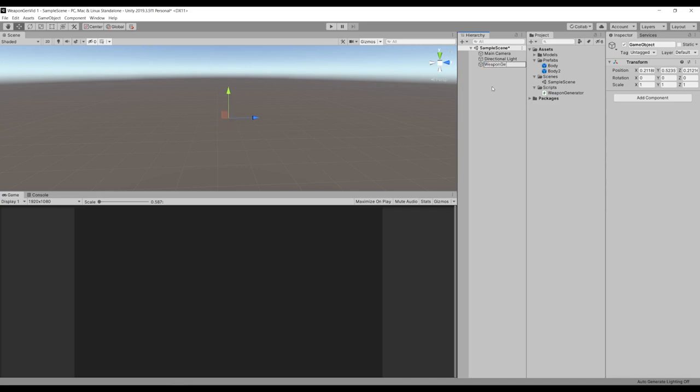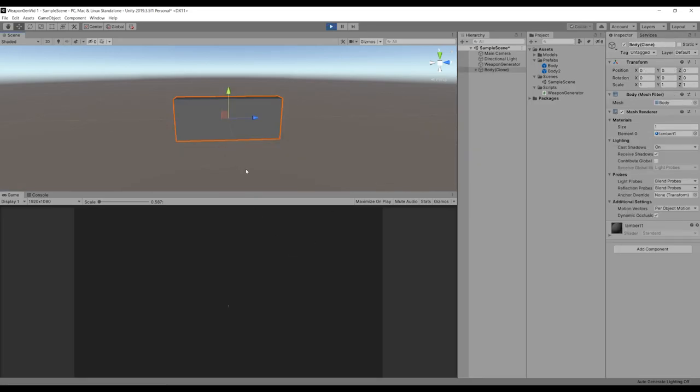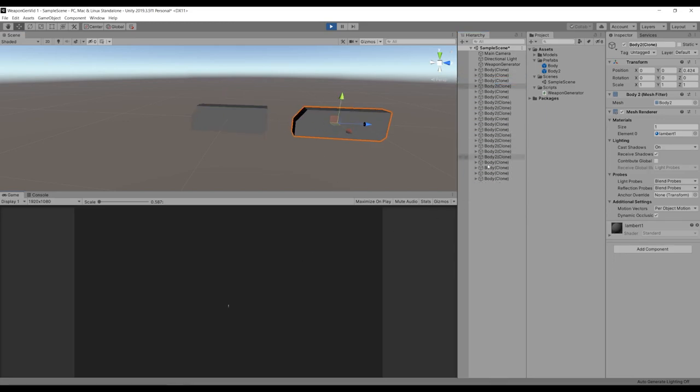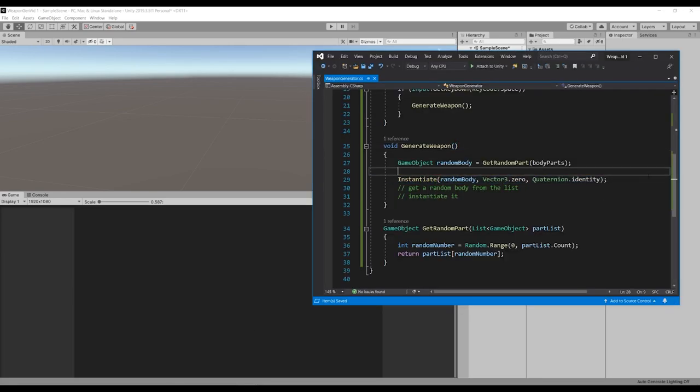I'm going to make a new object called WeaponGenerator and throw my new script on it. It's going to have a bodyParts list and I'll throw my two prefabs in there. I press play, then press space, and in the scene we see that it spawned a body clone. Let's press space a couple of times — another body, body, body two. So now it's generating randomly between the two bodies, which is exactly what we need. The next step is we want to spawn the other parts as well — after spawning the body, we want to spawn a barrel, a scope, a stock, a magazine, and a handle.